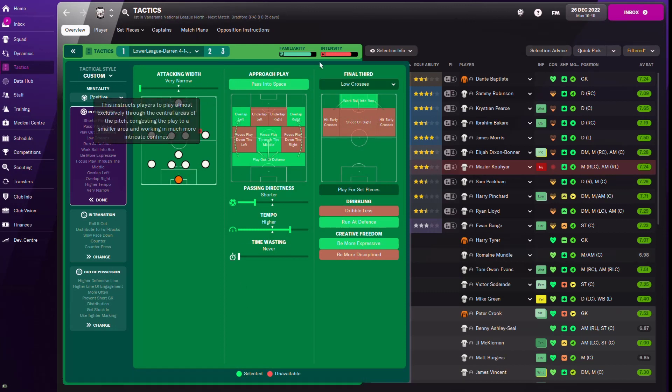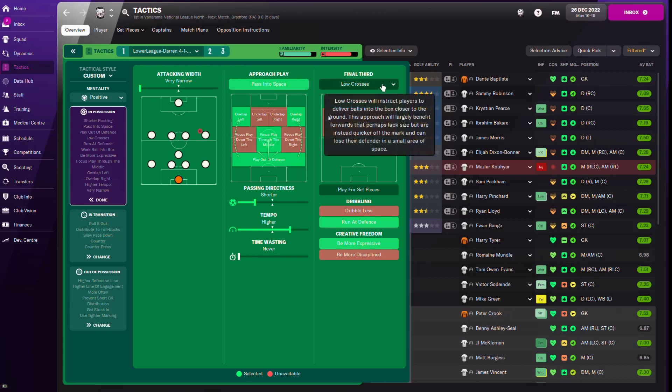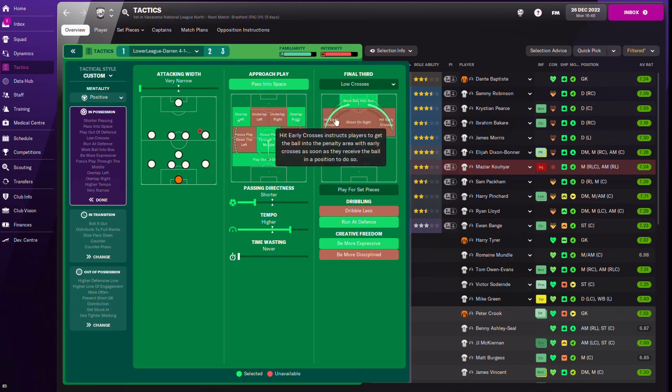In the in-possession phase, the attacking width is quite narrow and the team is asked to pass into space. They've also been asked to play through the middle because of the central attacking midfielder and advanced playmaker in the center of the field. Playing through the middle allows you to tear the opposition open from the center. For crossing, since my players aren't very tall I opted for low crosses, with the hook ball into the box option on - though if your team wastes too much time you can switch to hit early crosses.